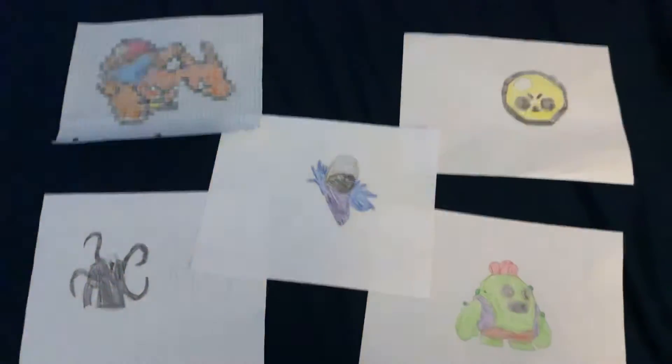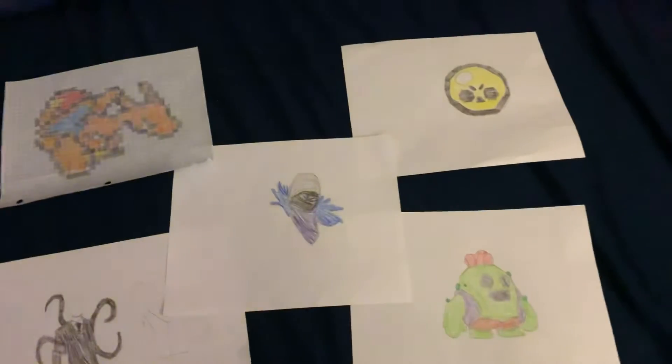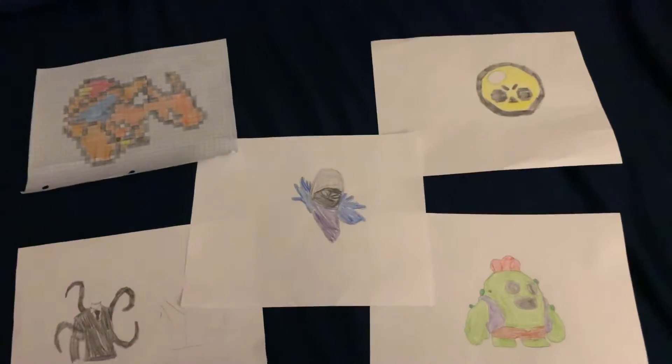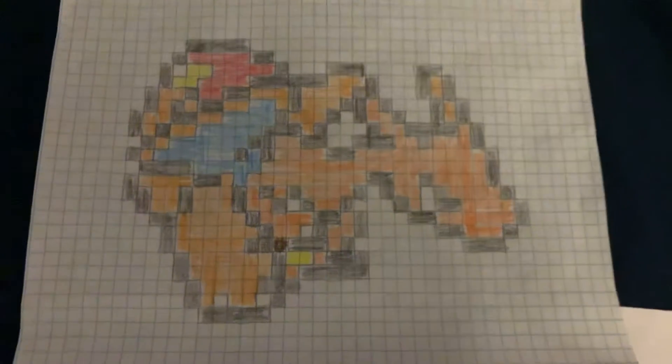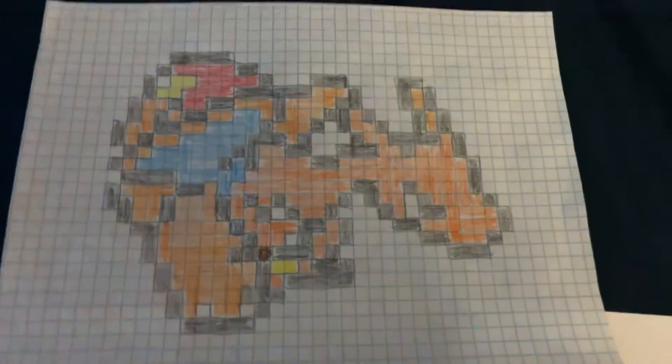Alright, so I made a couple of drawings, and I want to show you guys something before I get to that. Let's just start on the drawings — we'll go from top to bottom. First off, here's a cool Charizard that I made. I noticed a little bit of brown there — I tried making it orange but it was meant to be black, so it's like a brownish color. But yeah, this is Charizard, pretty cool.